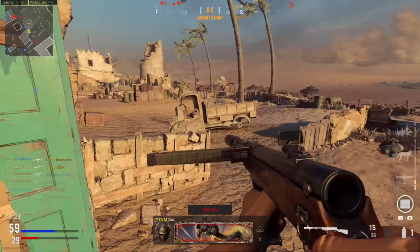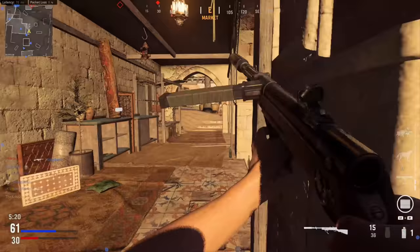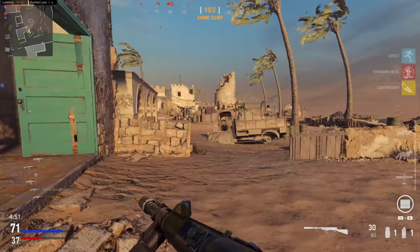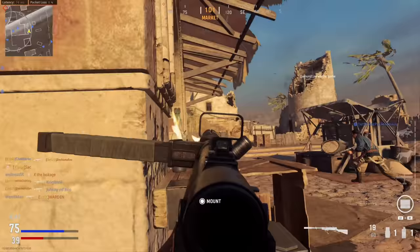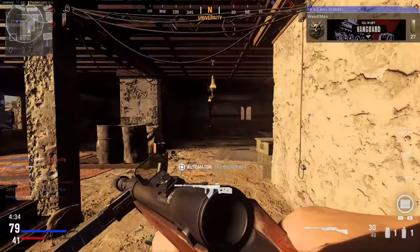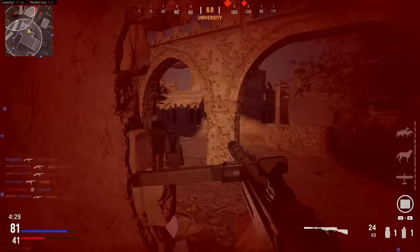I find that really frustrating. Kill trades are so annoying, especially when you're on the receiving end — you won the gunfight, dropped that guy, and yet there's nothing you can do, you're still going to die. It's a lose-lose situation. I could at least live with it if there were a viable counter. I personally think Fortified should also provide fire protection, or if they wanted to put it on Survival Training — that perk doesn't get enough usage anyway — why not add fire damage protection to it? I think that would be excellent to see.